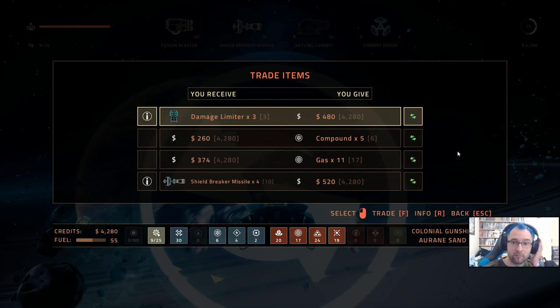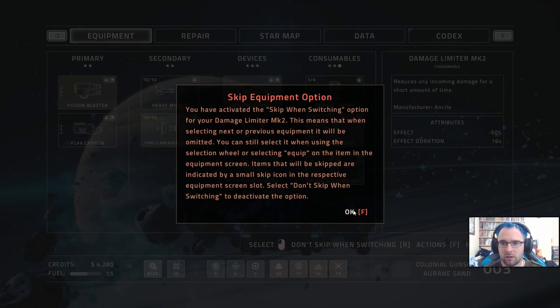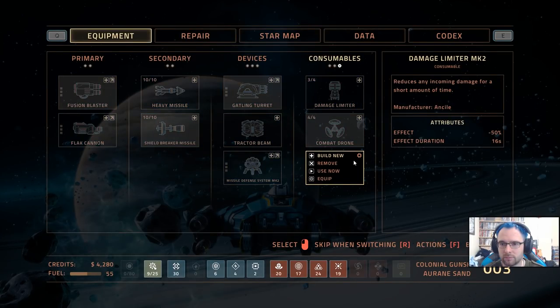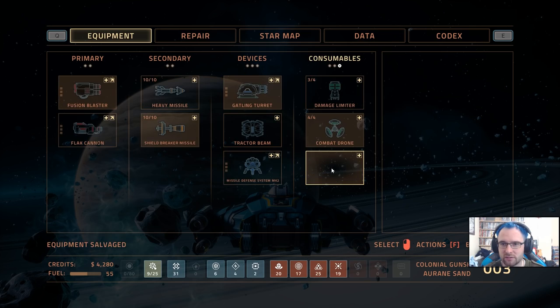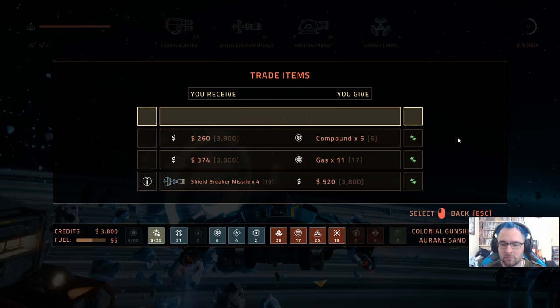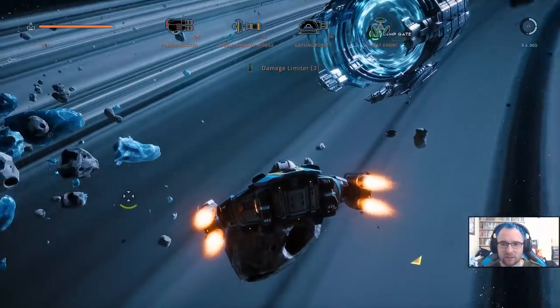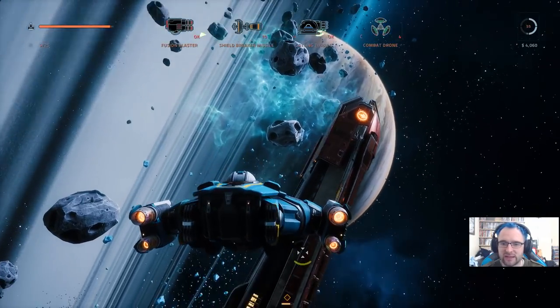We can get damage limiters, which means we can use them more often in combat — I like that idea. I'll also subtly change my headset battery because it just died — and back online. I'm full on shield breaking missiles and damage limiters. We could change the mark two we've got. Salvage it — give you some money for that one. I gave you compound for money — whoops, meant to do it the other way around. Ah well — it wouldn't be any episode without a dirt.